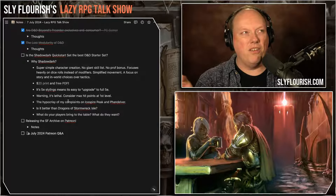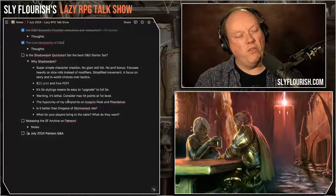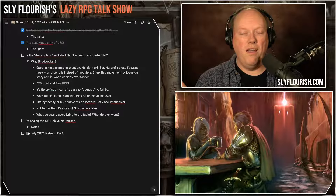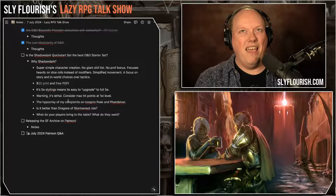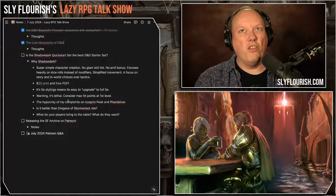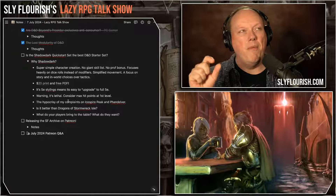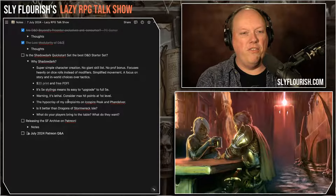D&D Beyond either adds the proficiency bonus automatically, or some other virtual tabletop character builder does it automatically. But players are looking at it like, 'Why is my strength a two, but my Athletics score is a four?' Well, that's your proficiency bonus. What's a proficiency bonus? It's based on your level, but it's not linear — you start at two and it ends at six, and you have to look at your level to see when it goes up. It's also an abstract concept — it's your generic skill bump. It's really a pain to try to explain.